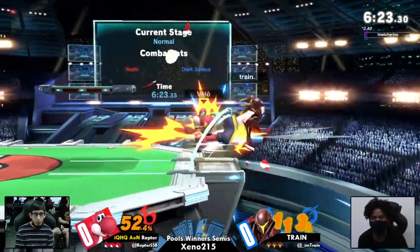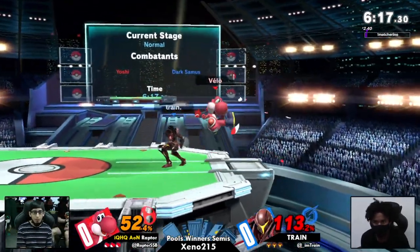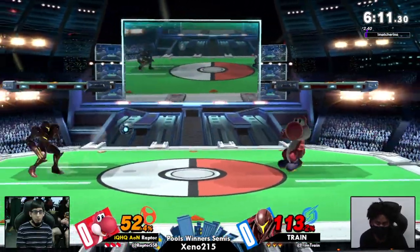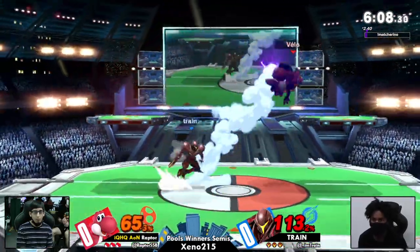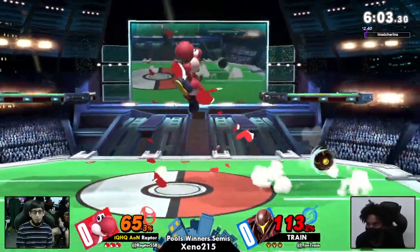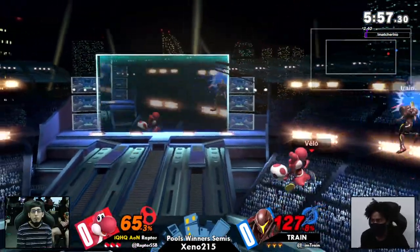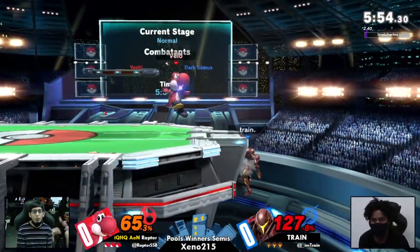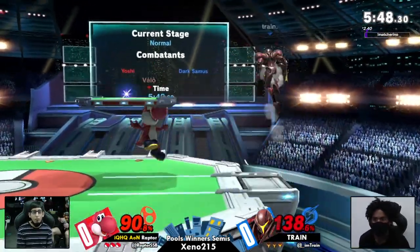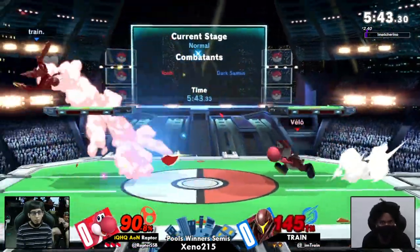Raptor racked up a lot of damage on Train, just pushing him off the stage and not letting him come back. Finally, for the first time in the game, Train is center stage and not worrying about recovering. We're already seeing Train conditioning Raptor to sit in shield so we can see more grabs. That double jump armor is going to save Raptor from any huge punishment.